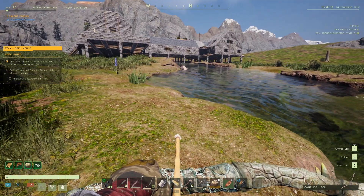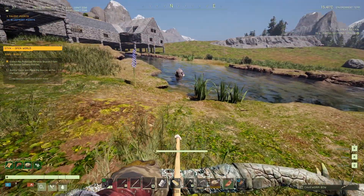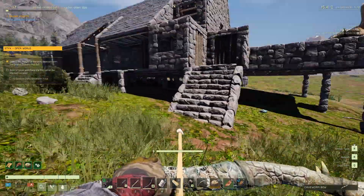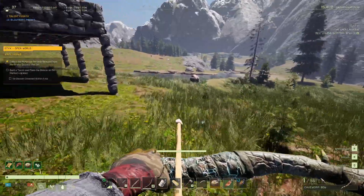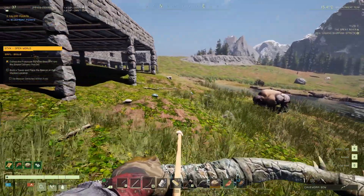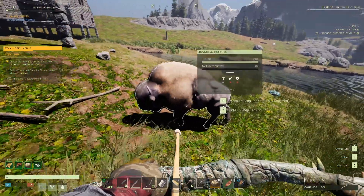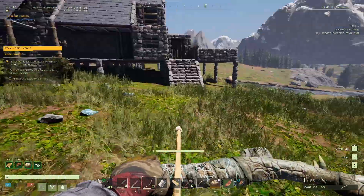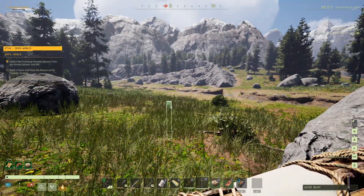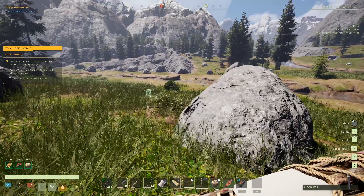These guys are basically pack mules. The animal doesn't seem to be following me even though it says it is — it's kind of going where it wants. I had to unfollow and refollow to fix the issue, then put him in the pen. Hopefully I'll have a pet when I get back. About halfway to the mission I remembered I didn't bring the animal — maybe I just don't want him to get killed anyway.